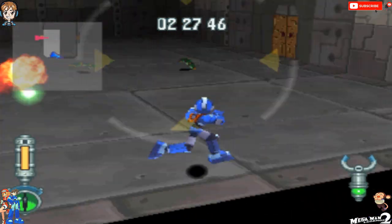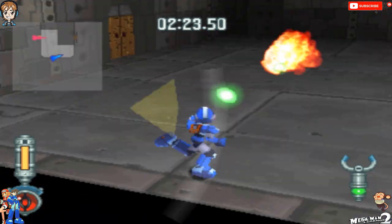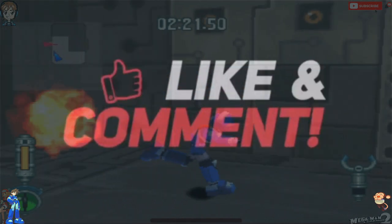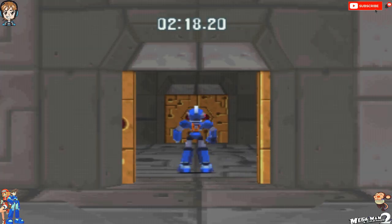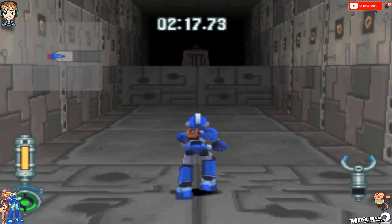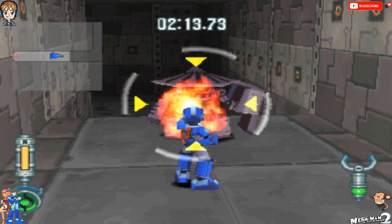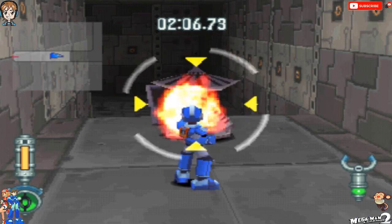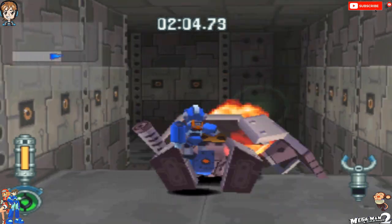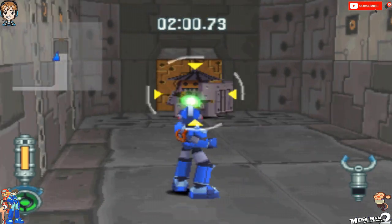Oh shit! Yeah, watch out for these green snakes here. Now the thing with these green snakes is that if they hit you, they will inflict some kind of weird status element on you that will make it so you won't be able to use your buster. And it takes a long time to wear off. Without access to a medicine bottle and stuff like that, you're going to be in for a tough time. So, you know — there you go.